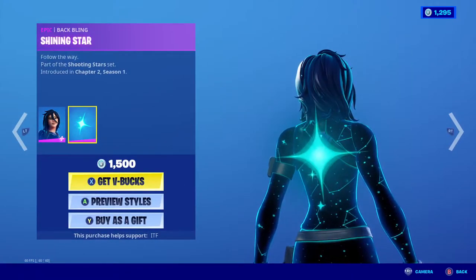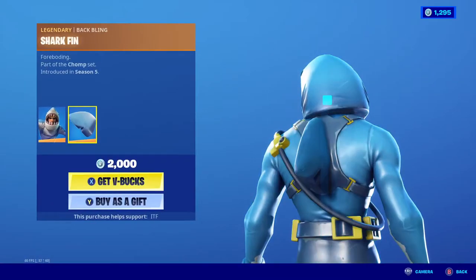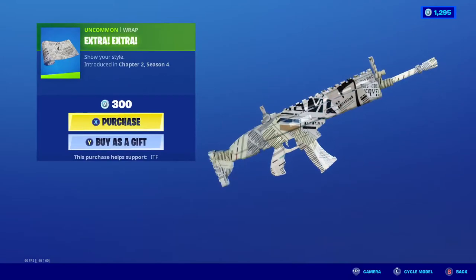We have Astra with the back bling Shining Star, and Chump Senior is back with Shark Fin. We have Extra Extra.